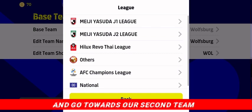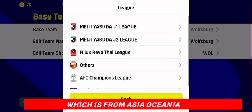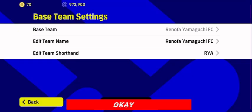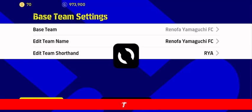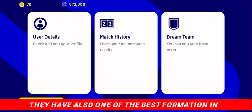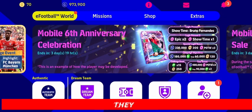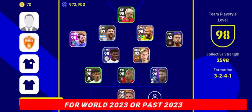Now let's move towards our second team, which is from Asia-Oceania and is in the J2 League. It is Renova FC. Renova FC also has one of the best formations in eFootball 2023, and I'm going to show you why they are considered one of the best formations.